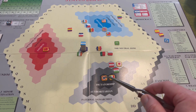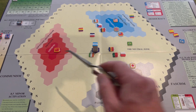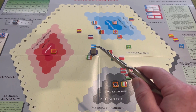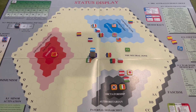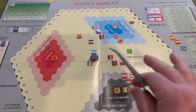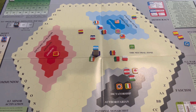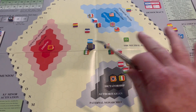Faction doesn't play a huge role other than in determining priority for political control of minors — we'll talk about that in more detail in the game. We've got markers for the three fascist countries, one communist, and four democratic major powers. Most of the minor countries are starting out in the true neutral position at the center of the display. As the major powers play various political options, it's going to influence the minor countries to move towards or away from the major power and its ideology.